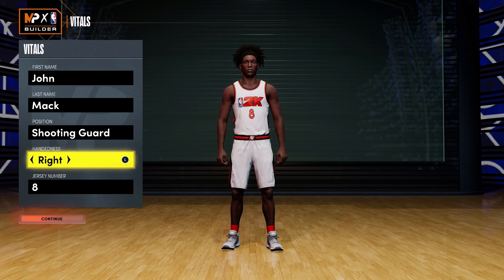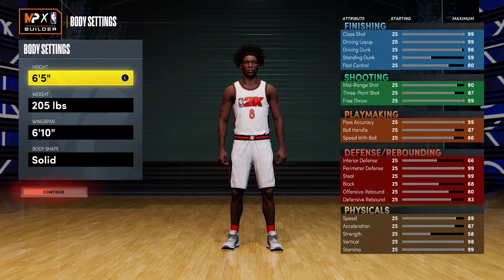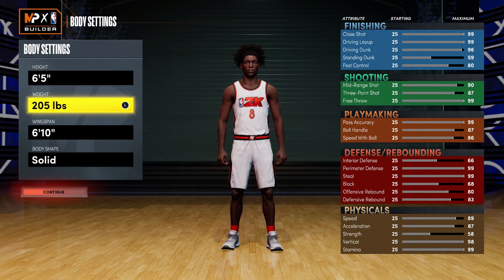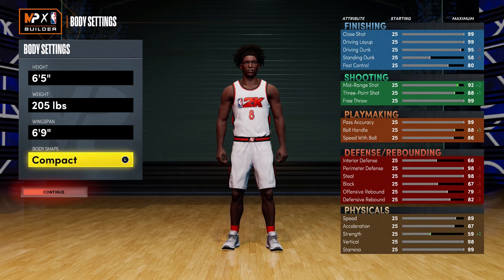Position is going to be shooting guard. Hand doesn't matter, though he is a righty, and jersey number also doesn't matter. I just went with eight because he wore number eight, and I went with 24 on the current gen version. For the body setting you're going to leave him at 6'5". For the weight, you're going to leave him at 205 pounds — you could also drop down to 200 pounds, as both were listed weights depending on what part of his career. For the wingspan, you're going to drop it down to 6'9". Body shape doesn't matter; I'm just going to go with defined.